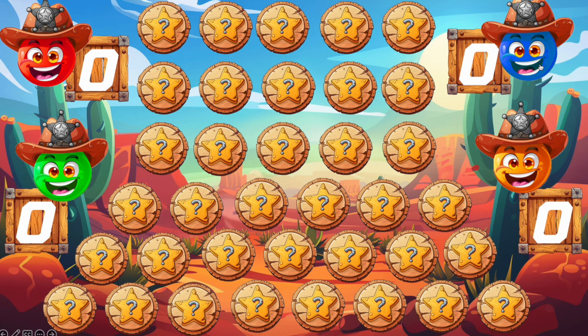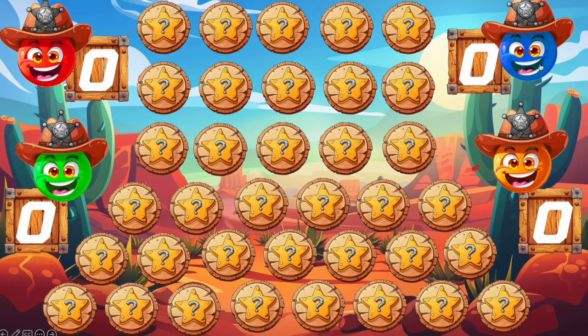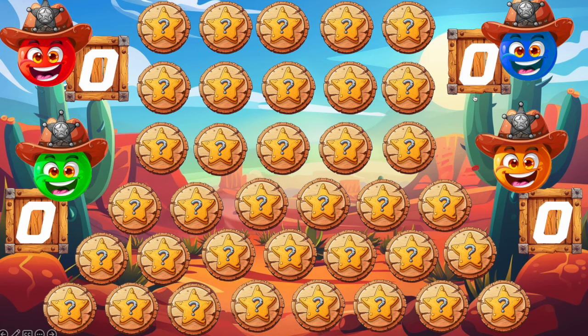There are two winning slides you can get from your character. The first one is where you just win the game with four points — you get a nice house with a girl, and that's it. To become an ultimate winner, you need to find the badge — the sheriff badge — and you will become a sheriff and the winner. This is the ultimate way to win the game.